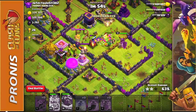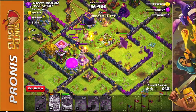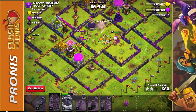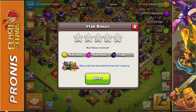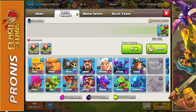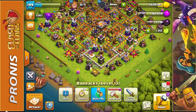The Baby Dragons still did quite a number on this base, though they didn't do amazing. I think the Electro Dragons actually would have done better — the Baby Dragons didn't move in quickly enough to take out all the outer defenses and collectors. Luckily, that attack got us a star bonus. For the next video, we're going to train eight Electro Dragons followed up with two Baby Dragons and do exactly this.